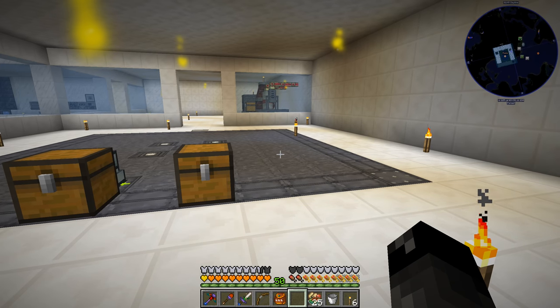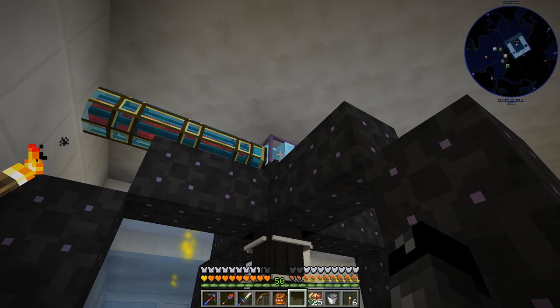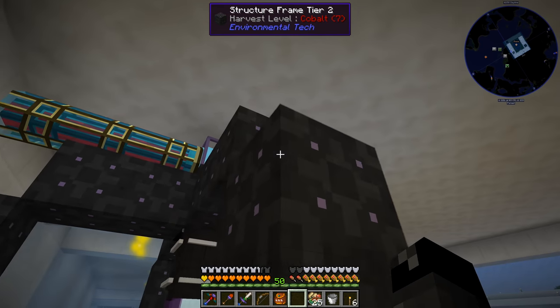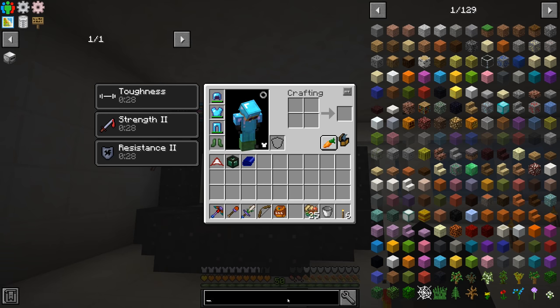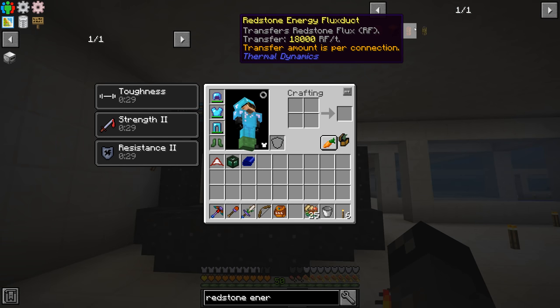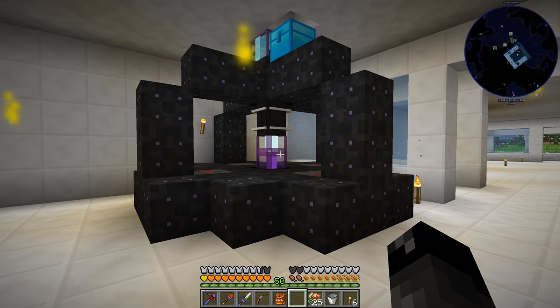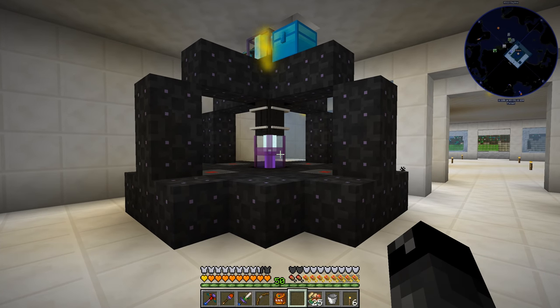The reason was the Redstone Conduit that we had going here is limited to 20,000 RF per tick - or actually 18,000, the Redstone Energy Conduit. So we were starving our Tier 2 Void Ore Miner of power; it was not able to go at full speed.